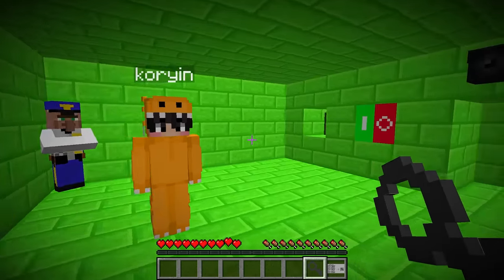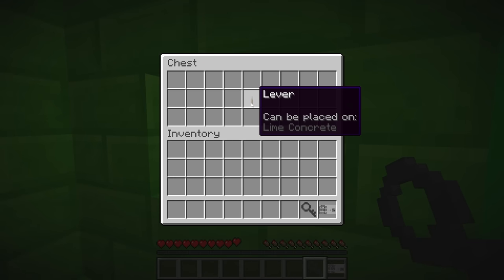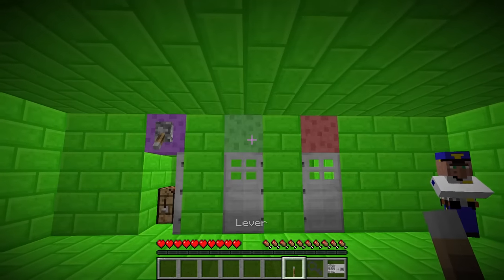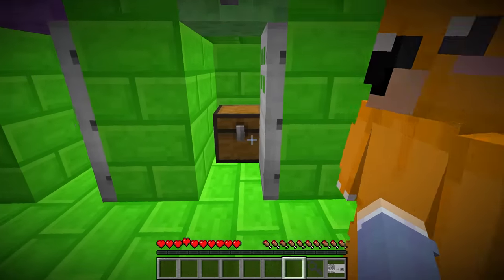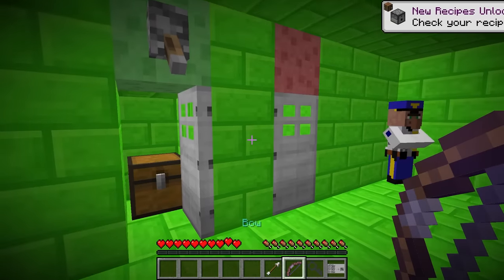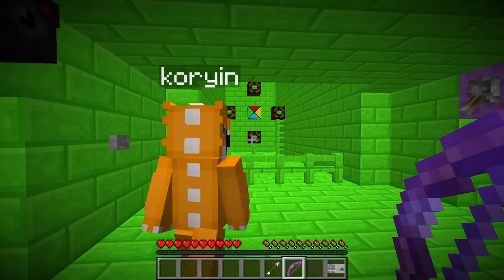What do we use the key for? Wait — remember the lock that was over here? It's gone because I have the key now. It's a chest! Another lever — and it can be placed on lime concrete. There's some lime right here, so let's place it and open this door. Inside the chest is a bow and arrow!